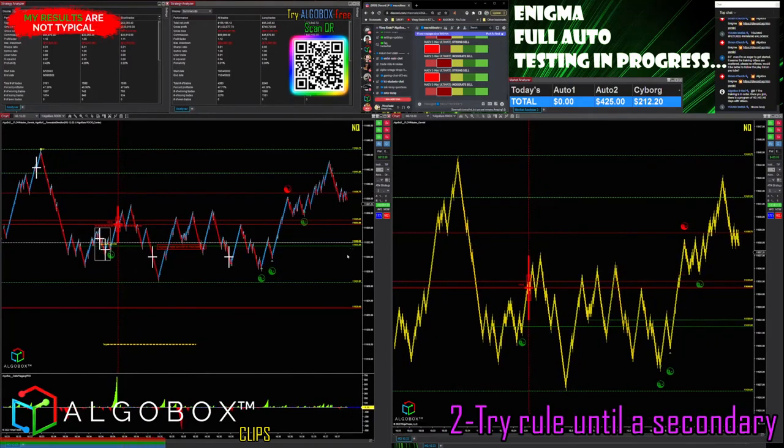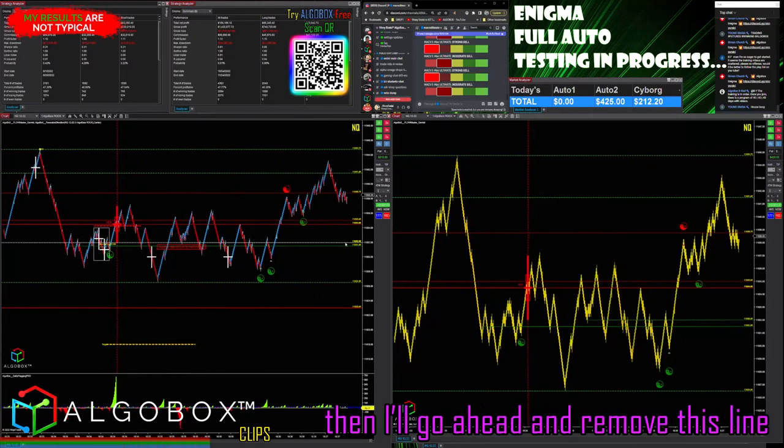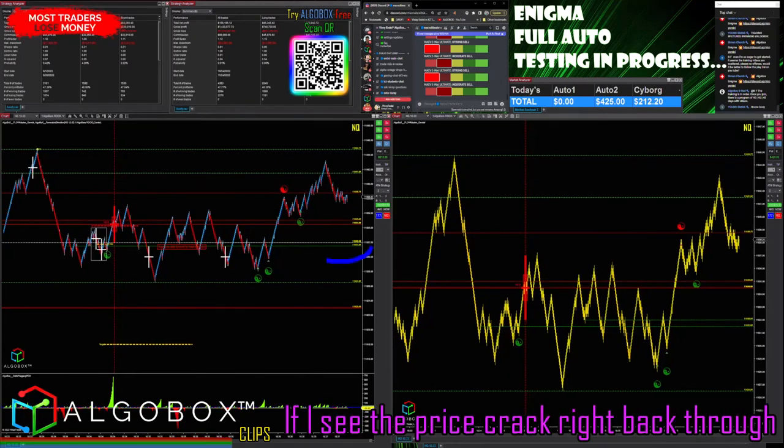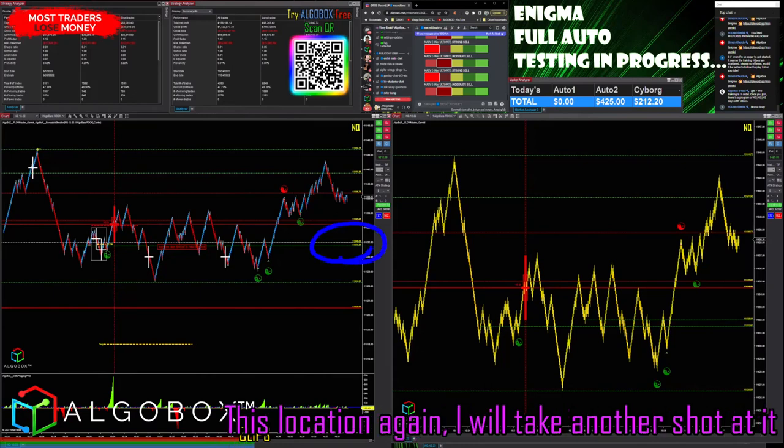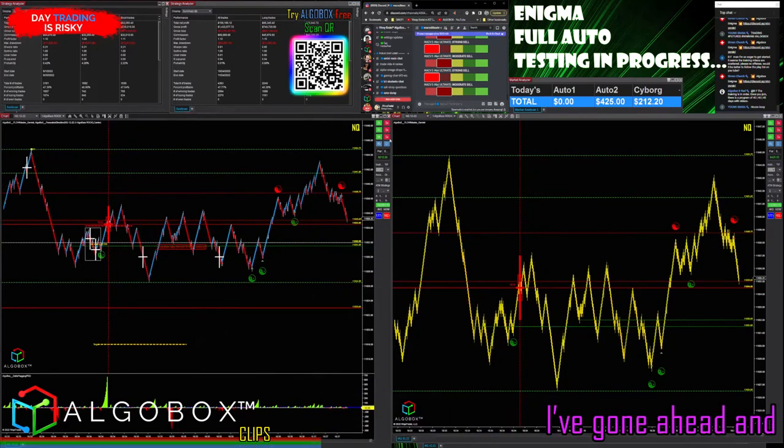I'll maintain the two-try rule until a secondary double cross shows up. Once a double cross has shown up, I'll go ahead and remove this line. But it's as simple as this: if I see the price crack right back through this location again, I will take another shot at it — a nice big target down to the short side right there.